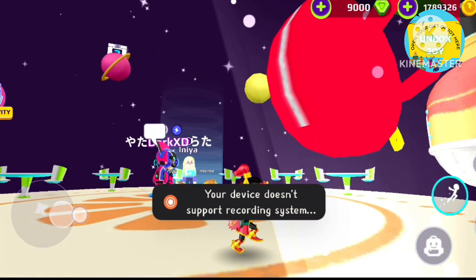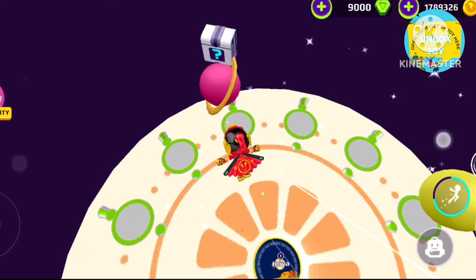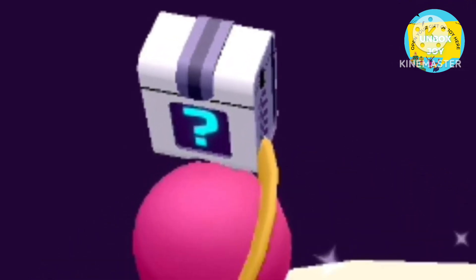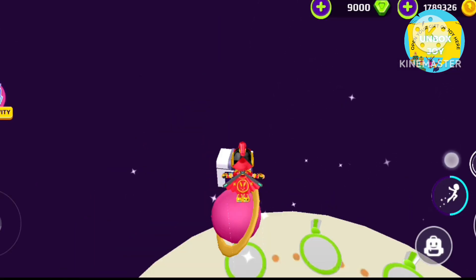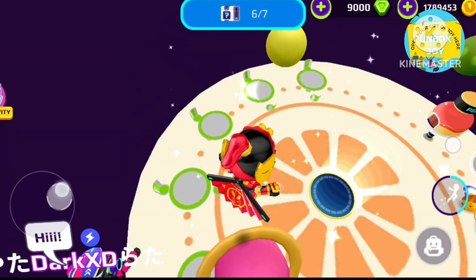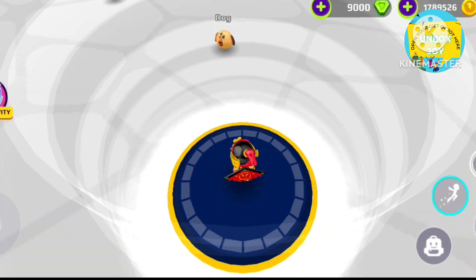For the sixth secret box you have to go inside the Pizza Palace and climb up — there is a secret box on one of the planets. As soon as you receive it you will get some coins. It is a bit difficult to receive, so what you can do to easily get it is to grab a power-up.